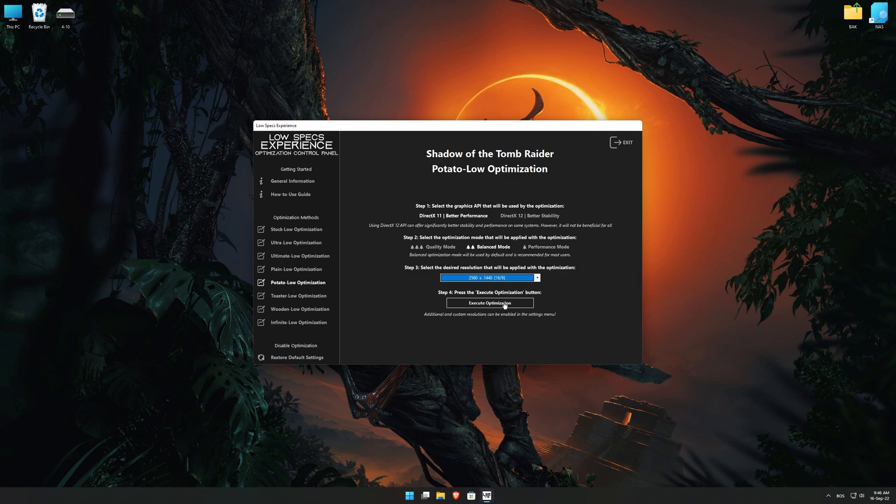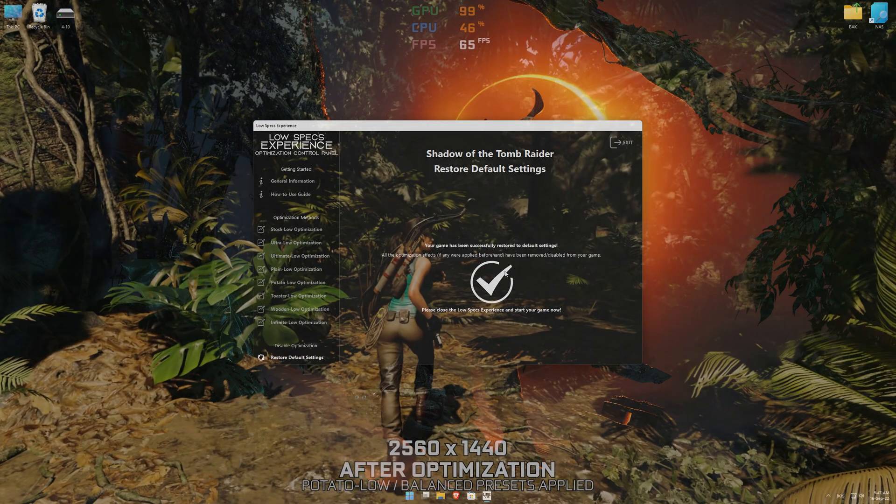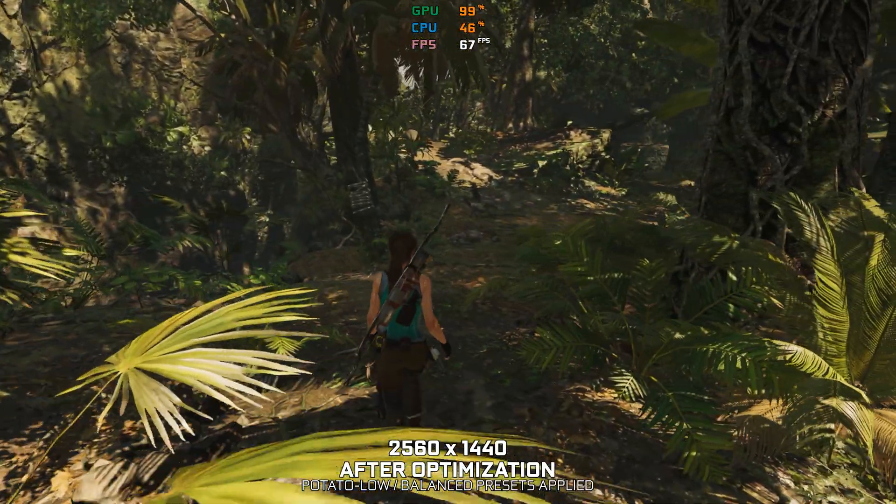Once you decide which optimization presets and resolution you are going to use, press the execute optimization button and then start your game. Also, if you are not satisfied with what you see, you can always restore your game to default settings by choosing the restore default option.